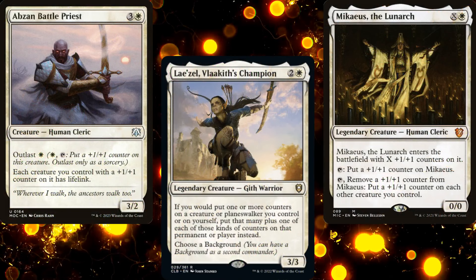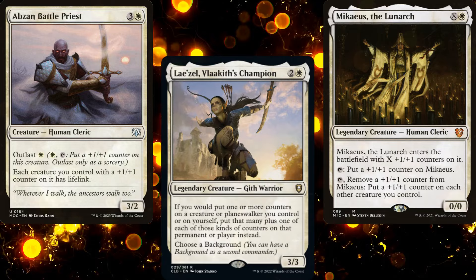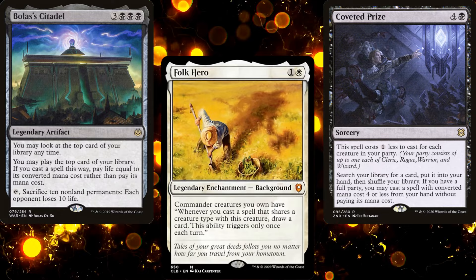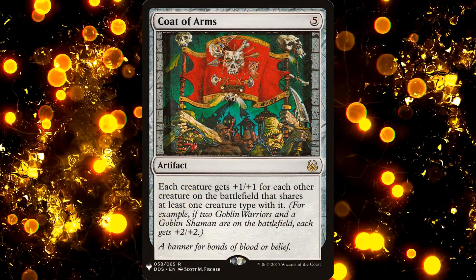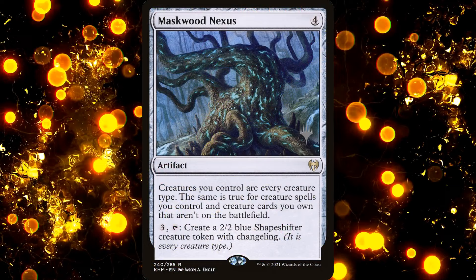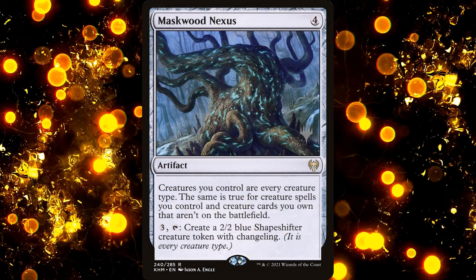Hector requested that we keep the +1/+1 sub-theme going. He wanted to grow his creatures and smash his opponents. He also noted that his decks sometimes stalled out — he'd get to a certain point and his opponents would just run him over. So I wanted to focus on card advantage more than anything, even if it meant cutting into interaction a little bit. Some people are wondering where Coat of Arms is. I left it out because I didn't want to rely on Maskwood Nexus, because we're a party deck, not a typal deck.